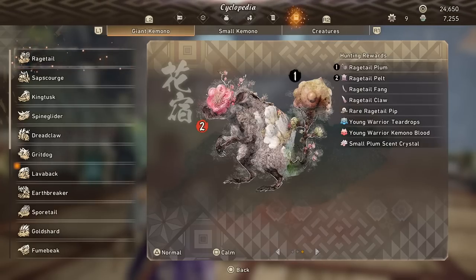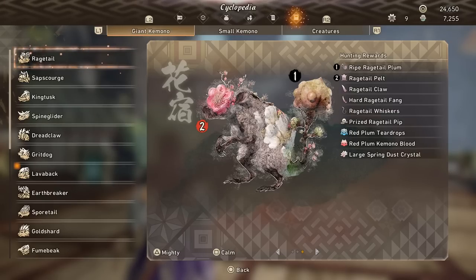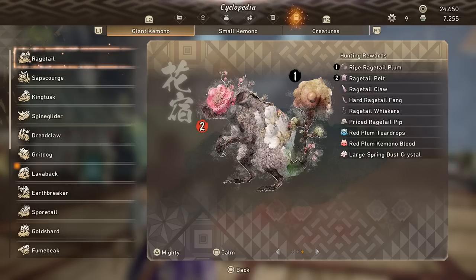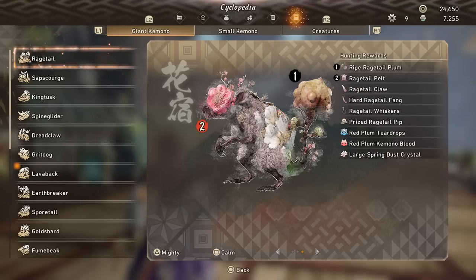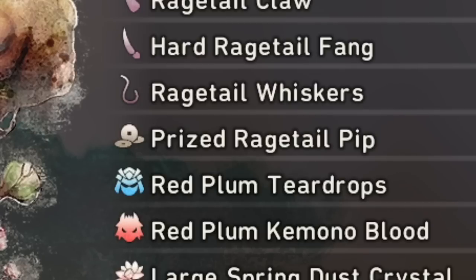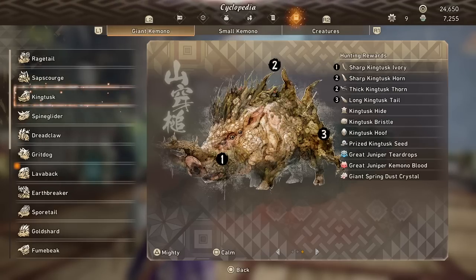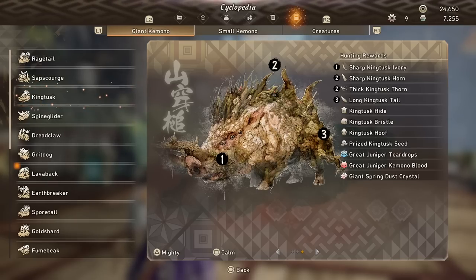Fear not though, for there is a solution, and it's quite an interesting one. Every kimono in the game will drop a specific material tied to it whose purpose is simply to be sold. For example, Rage Tail drops the rare Rage Tail Pip in chapters one and two, and the prized Rage Tail Pip in chapter three onwards. King Tuss has the rare King Tuss Seed and the prized King Tuss Seed.